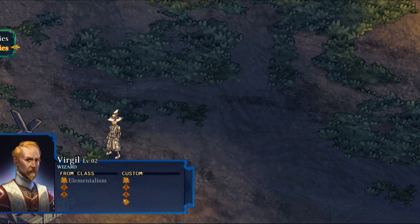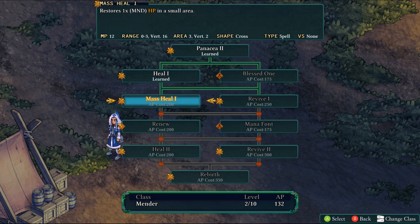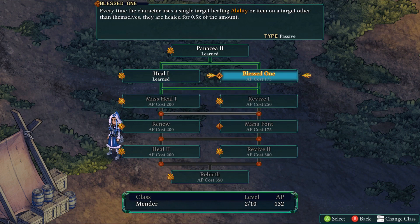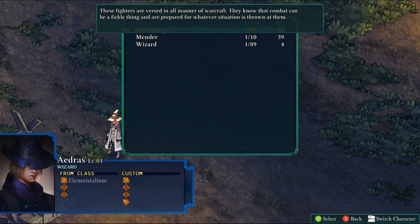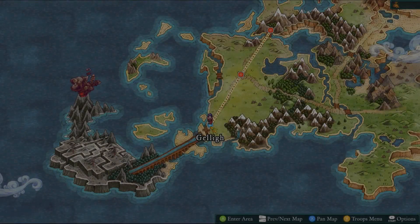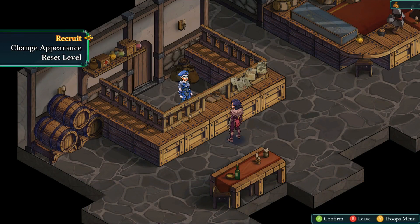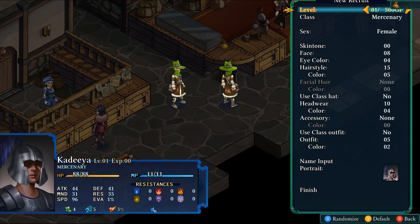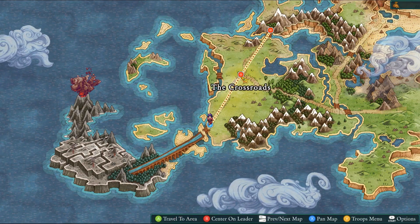Virgil didn't participate so gets nothing yet. Lana's passive Blessed One is equipped automatically — passives auto-equip but active abilities don't, which is a bit inconsistent. The knight job has just been unlocked, and if we went back to the guild we could recruit one now. I'll use the mercenary for a little while. Up next is the crossroads — our first real battle.